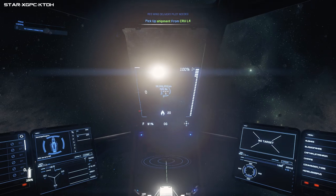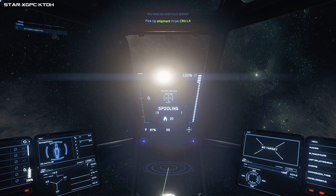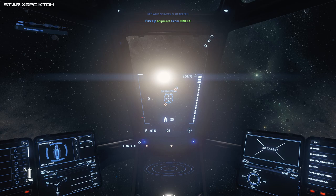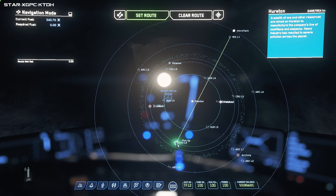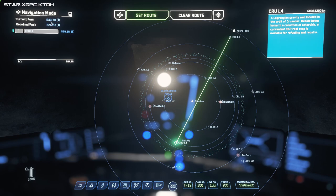I can now shut my MobiGlas and somewhere on my screen will be the direction I want to go - straight into the sun, of course. Now I could press B and that will open my quantum drive and let it calibrate. A lot of the time you'll press B on your mission and it won't come up, so we'll have to manually input our destination on the map. Opening with F2, we can see our current fuel is 543 and required fuel is 529 - that's nearly all our fuel.